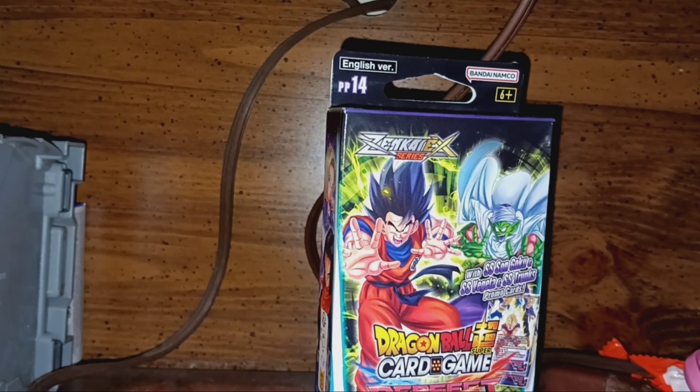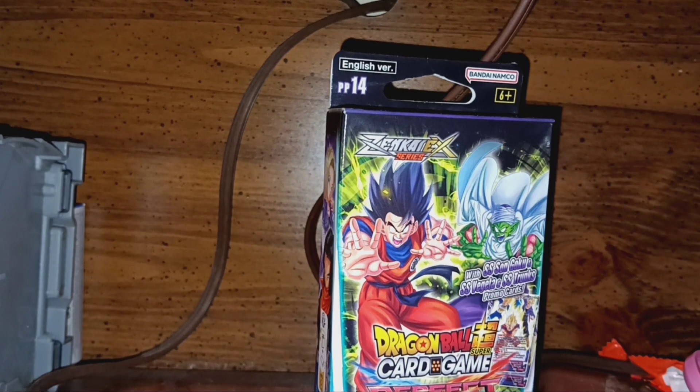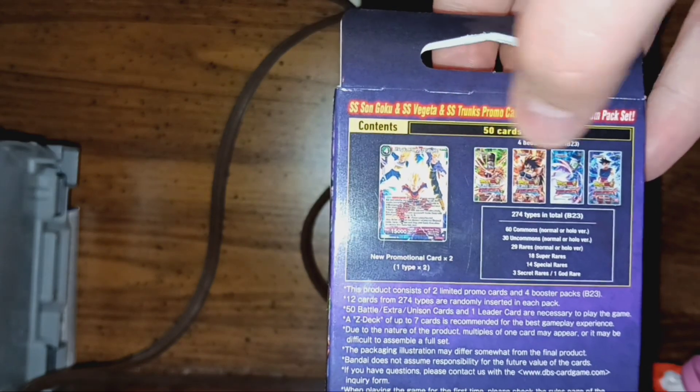What's going on guys, welcome back to another YouTube video. It's ZeekLeak and today we're going to be looking at Dragon Ball Super card game Perfect Combination Premium Pack - four booster packs and two limited premium cards. Let me show you the cards - not the cards, the back. It's going to come with this one right here - zoom - it's Goku, Vegeta, and Trunks. You have these cards, see them all.